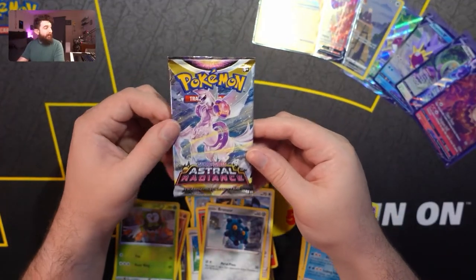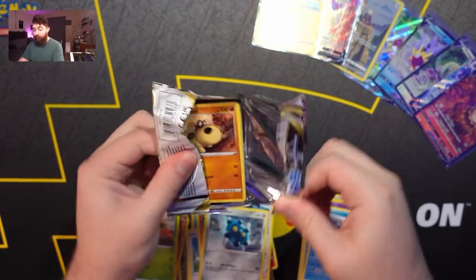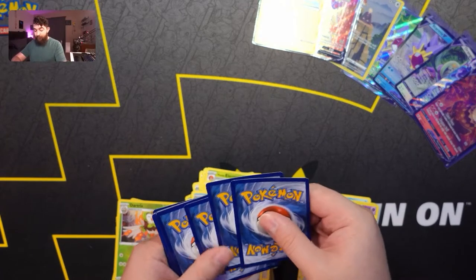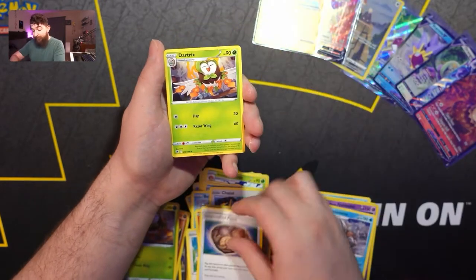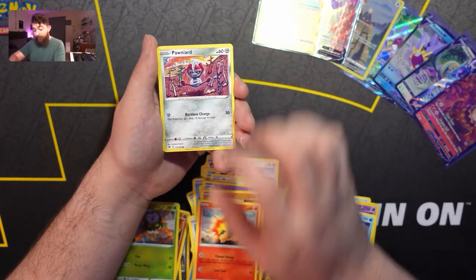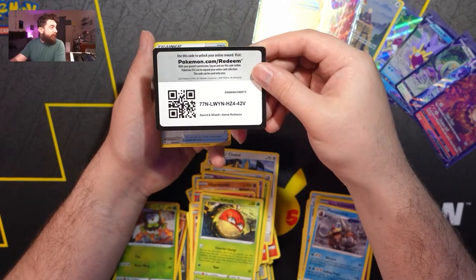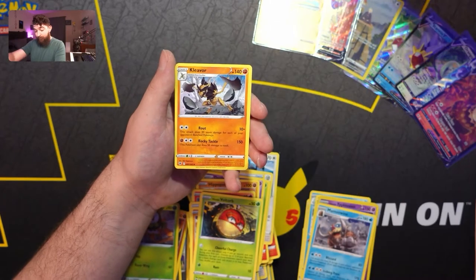This is our final pack in today's opening. Dark Energy, Unidentified Fossil, Dartrix, Drifblim, Hippopotas, Cyndaquil, Ponyta, Growlithe, Voltorb, Trekking Shoes for our reverse holo. Here's the code card — we are ending on Cleaver!